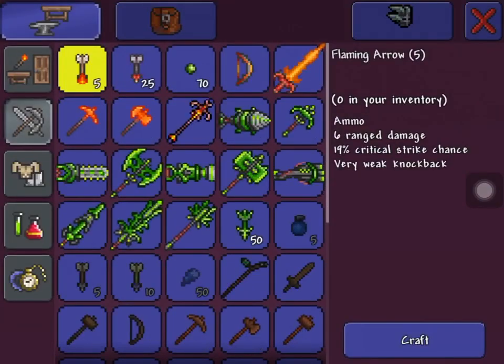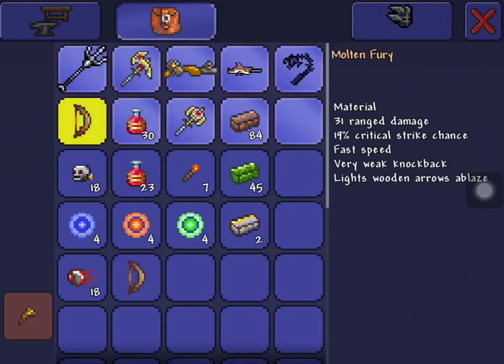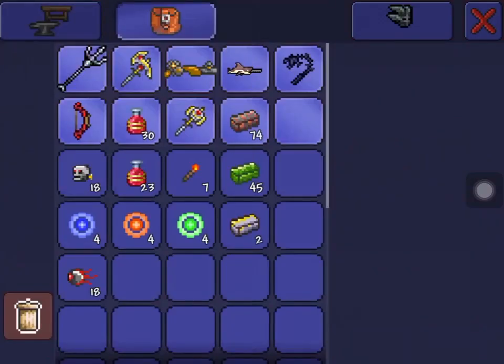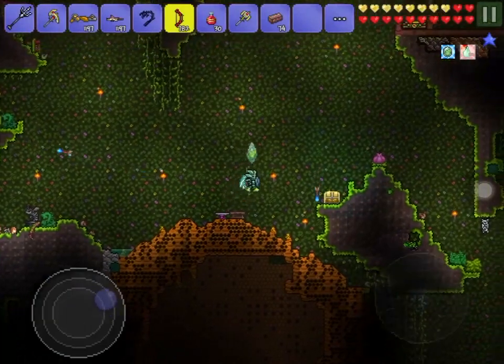And for the next video, you're going to have to make two Molten Furies. And once you have two Molten Furies, you can craft the Chlorophyte Shotbow, which transforms any single ammo into special arrows that do much higher damage.